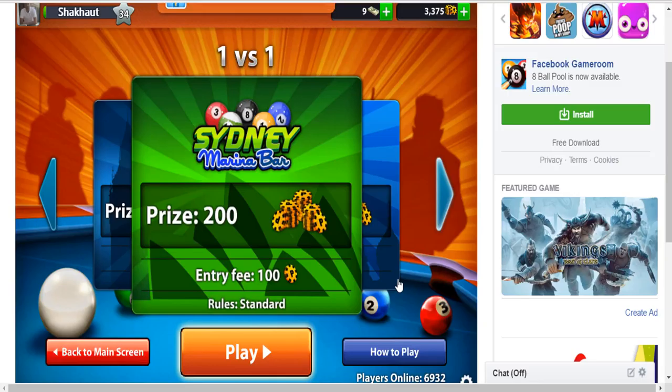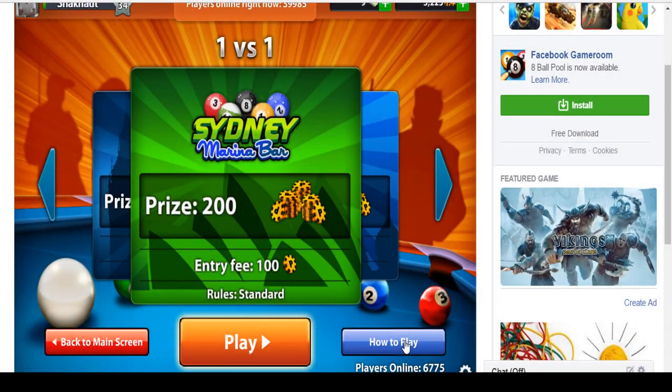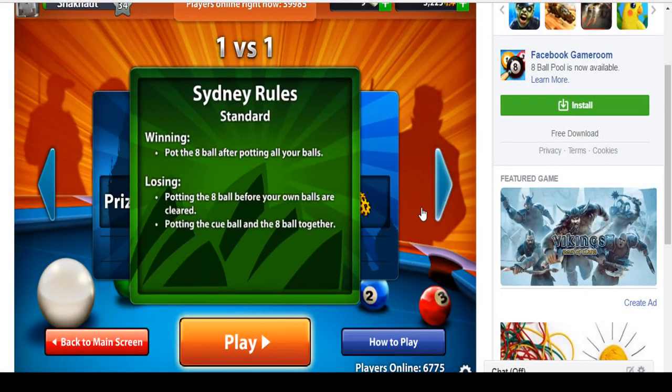Now I will discuss about standard rules — that means how to play. Standard Sydney rules. Winning rules: pot the 8 ball after potting all your balls.